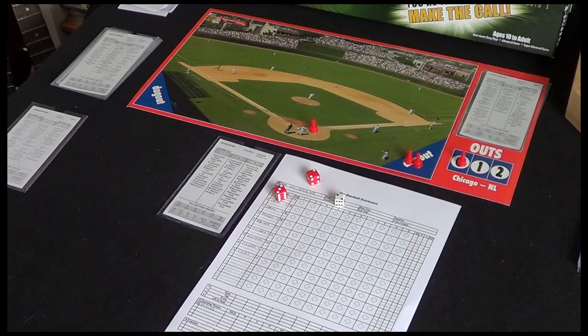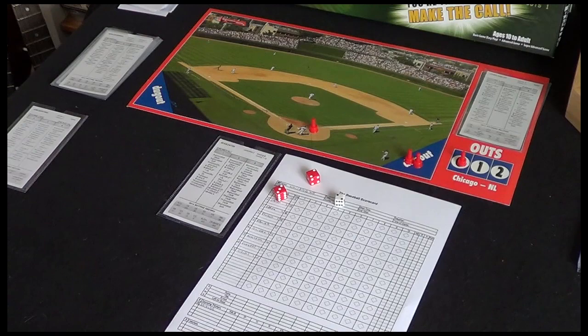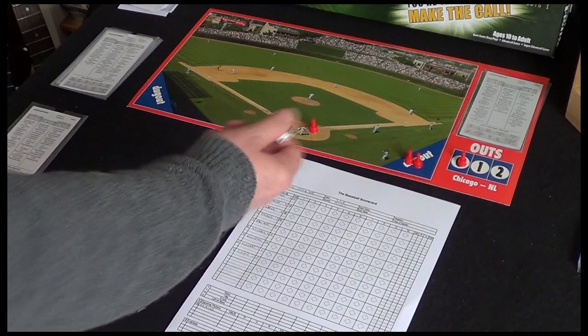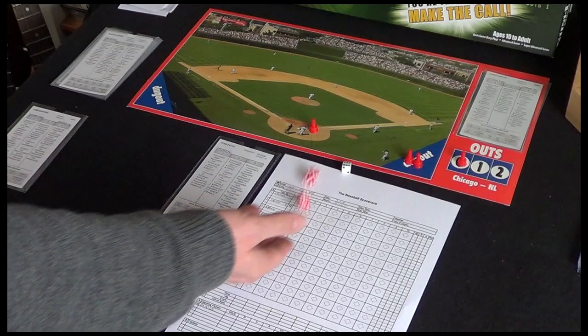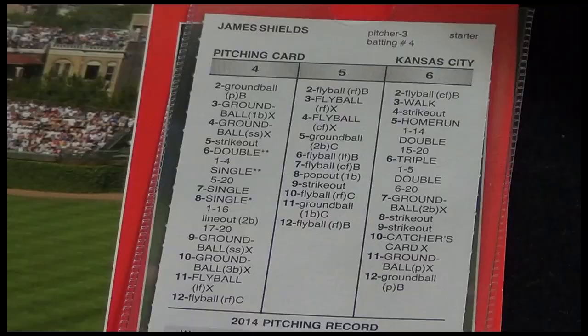Let's roll these dice and see how it goes. You can roll all three together if you wish, but in order to increase the tension or the drama, I like to roll the white die first and then we know which card we're looking at, and then roll the hitter's dice in response. So here we've got a six and a ten. So we know we're looking at the pitcher's card. We're in column six because of the white die and we've got a ten, so we're going to look down this column for the ten.